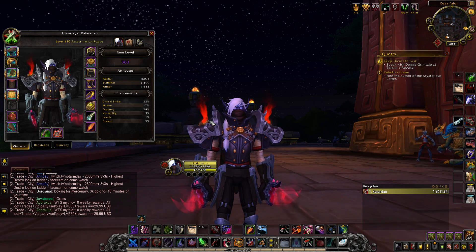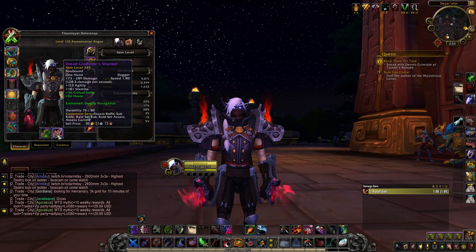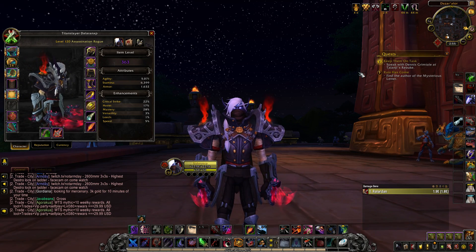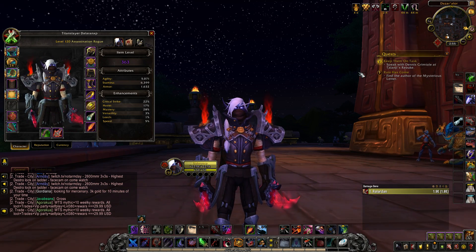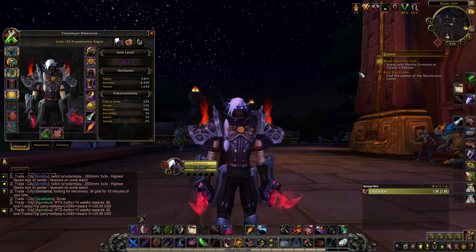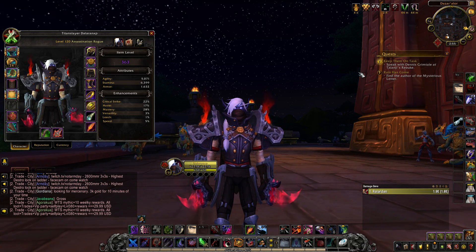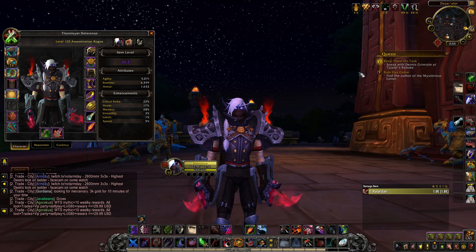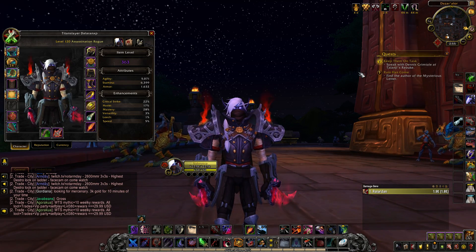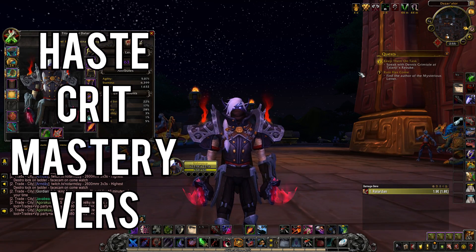I'll mention this: I'm not an assassination rogue main as you can see by my weapons, but I still love the playstyle. From the research I've done, the time I've played, hanging out with chat during livestreams trying out different builds, and getting tips from assassination and subtlety mains from EU and NA, I feel I can safely put this guide together. For secondary stats, the single target priority is haste, critical strike, mastery, versatility.